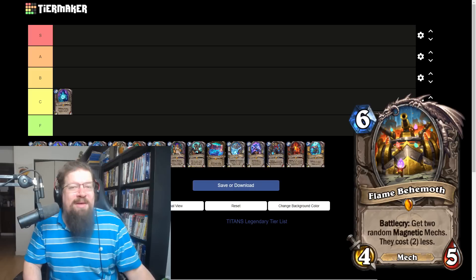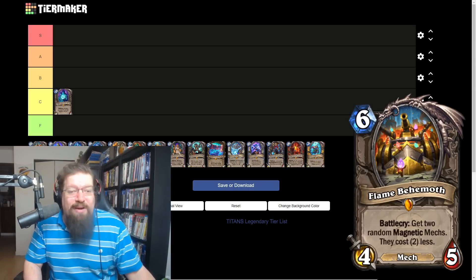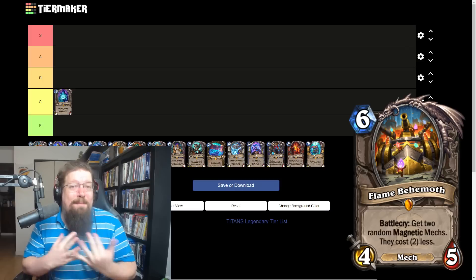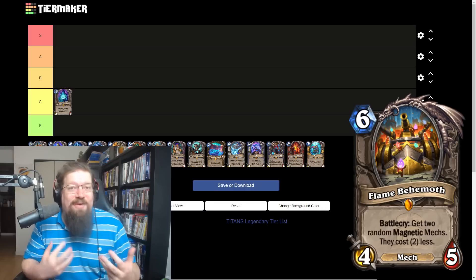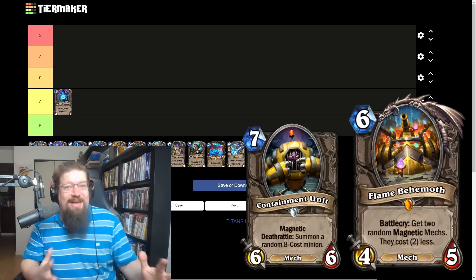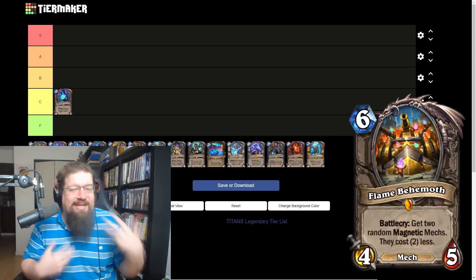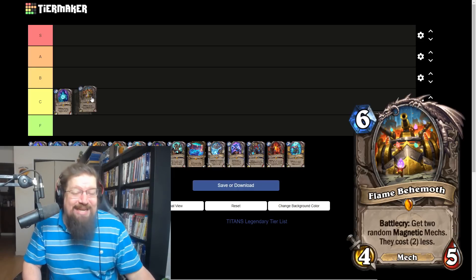Next we have the Flame Behemoth — the neutral mech, a six mana four-five. Battle cry: get two random Magnetic mechs that cost two less. Obviously you want to put this in a very heavy mech deck like Mech Paladin, Mech Mage, or a heavy mech Rogue deck. But I feel like it's too expensive and some of the Magnetics can be quite expensive on top of that. I'm also going to give it a C.